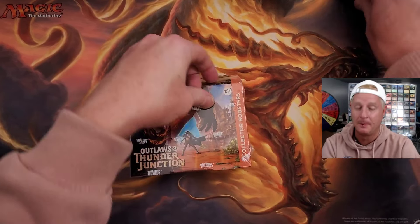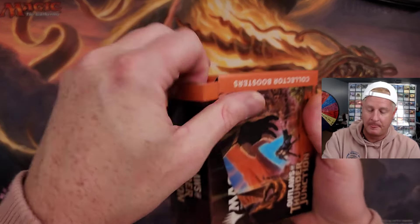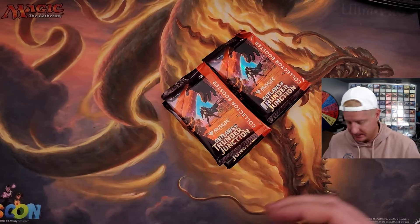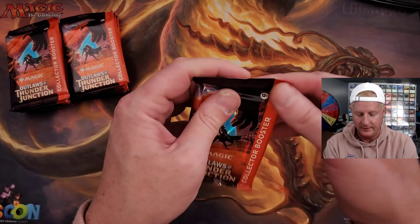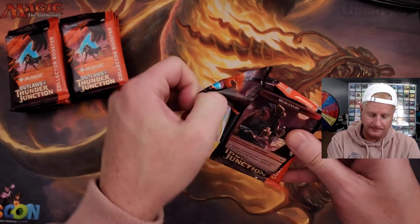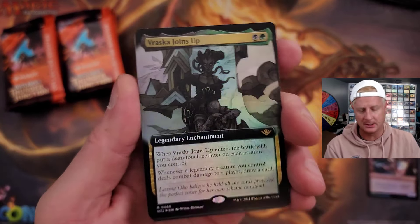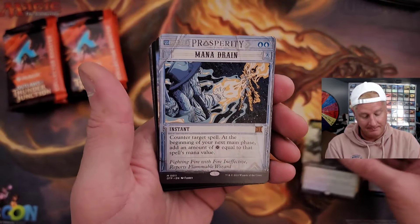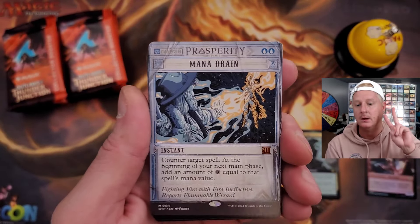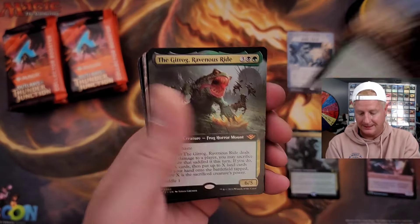Our final collector box for Thunder Junction has arrived. Will this be the big one? Will we actually pull the Oko? We're looking for him — that would be an entire collector case with no Oko. We have pulled two mana drains by the way, not one, two mana drains. We'll take it.